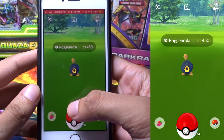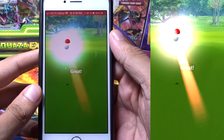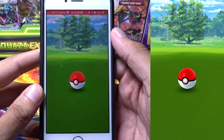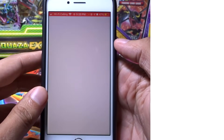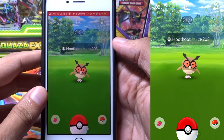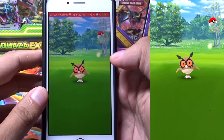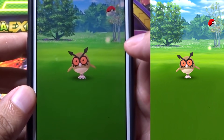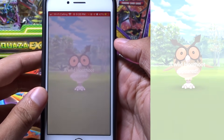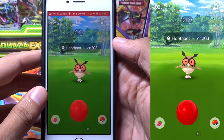From there, you want to wait until that Pokemon uses its attack animation, and during the attack animation that is when you want to throw the Pokeball — essentially landing right as that circle reappears on the Pokemon. So essentially, if you do this correctly: encounter the Pokemon, do not touch the Pokeball, wait for the attack animation to go through, throw the Pokeball mid-animation so that it's already going towards the Pokemon by the time the animation ends.